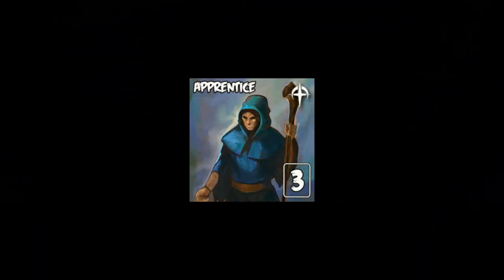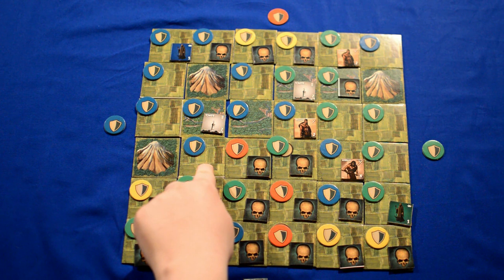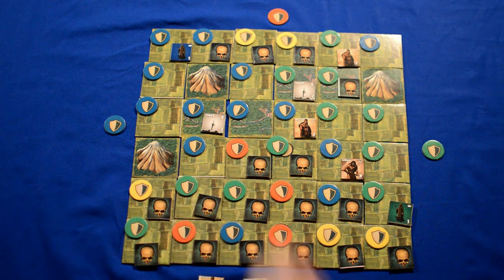A peasant can also become an apprentice, which allows a player to not only take over the area of one tile from another player, but also take over an adjacent tile as well. The apprentice can be upgraded into a wizard, who can take over all adjacent areas into a player's color, or a sorcerer, who ignores the strength of buildings and can take over areas much quicker.